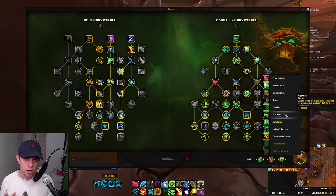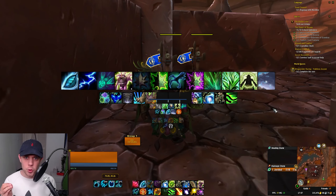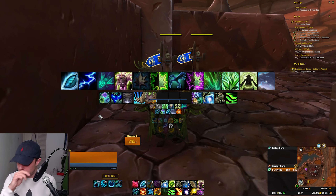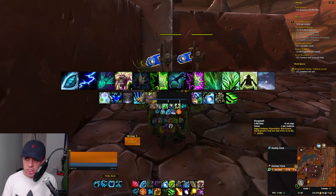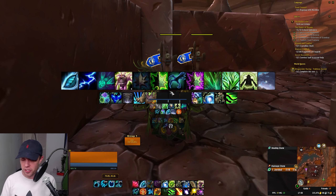Then, after Cyclone ends, that's where the High Winds come in — they come out of Cyclone and still their healing is reduced for a few seconds, meaning they're still not as effective. And this kind of double whammy I can find is really, really useful when you are trying to burst somebody down and they've got a healer backing them up.